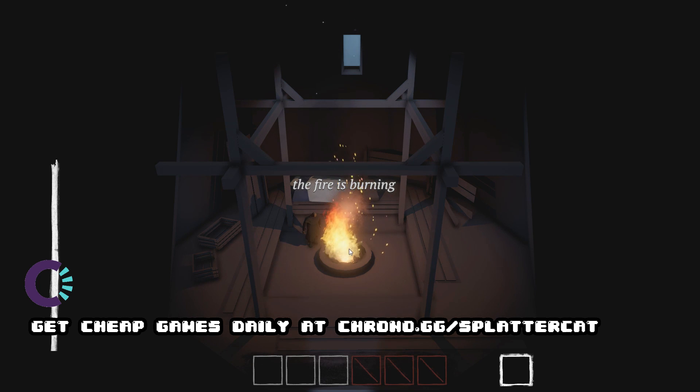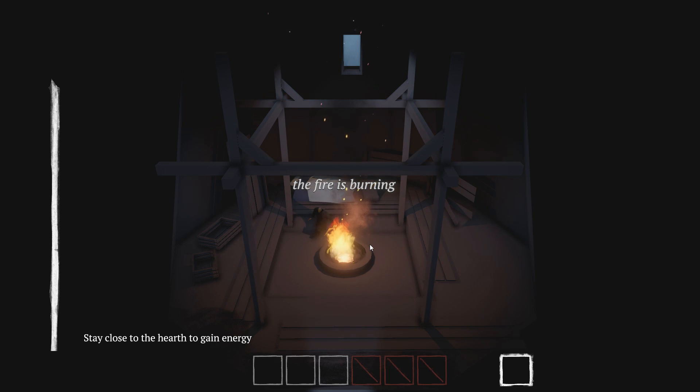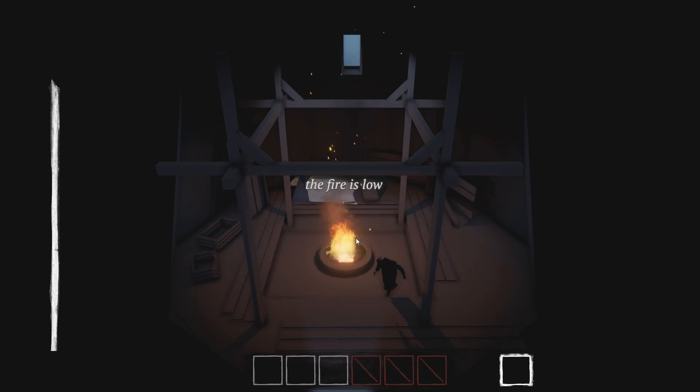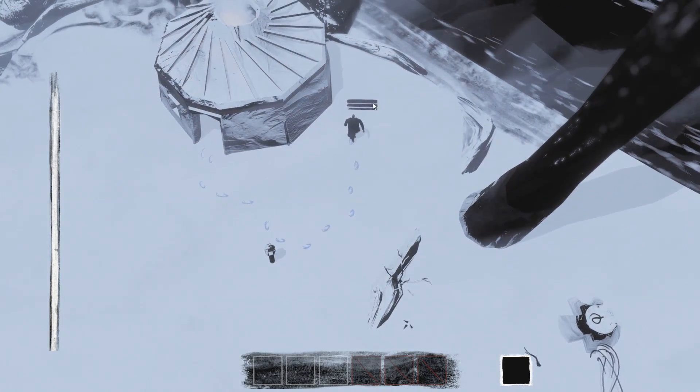There it is — the fire is burning. We're in our little cloak, we're a bit of a thick boy right there. That's alright, we like our food. The fire looks good right now, so we can go outside and have a look around.